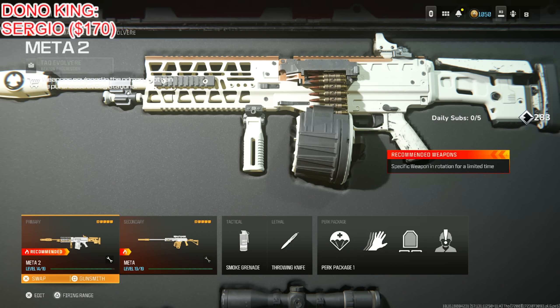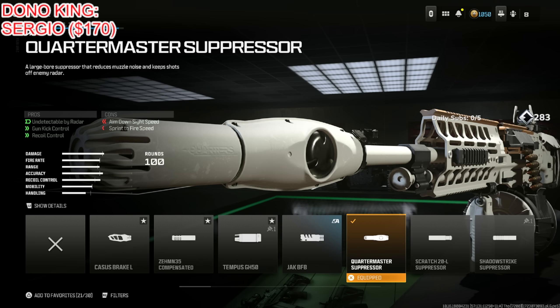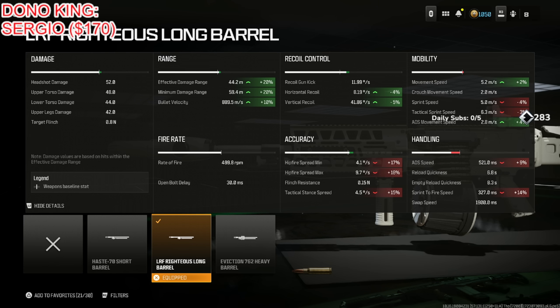The TAC Evolver is absolutely insane — if you don't have the STG, not using this puts you at a massive disadvantage. Put on the Quartermaster Suppressor for being undetectable by the radar, gun kick control, and recoil control — probably the best attachment for it. Next put on the LRF Righteous Long Barrel for bullet velocity, range, aiming idle sway, aim walking speed, and recoil control. You'll have significant ADS speed, sprint to fire speed, and sprint speed decreases, but this is probably the best no-recoil gun you can have.